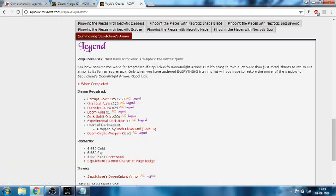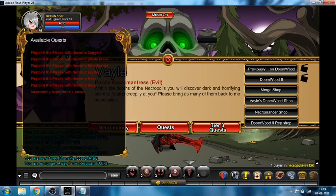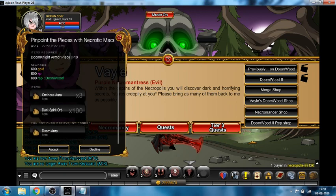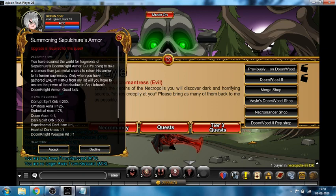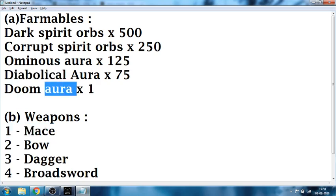Only if you have the necrotic weapons can you unlock these quests — all three quests over here. So once you have the Necrotic Maze, each and every time you complete this quest, you will get 3 Ominous Aura, 100 Dark Spirit Orbs which equals 1 Corrupt Spirit Orbs, and a chance to get Doom Aura. The Doom Aura — basically finishing any of these quests gives you an equal chance to get it. By the time you get 250 Corrupt Spirit Orbs, 125 Ominous, 75 Diabolical, and 500 Dark Spirit Orbs, you will have already gotten the Doom Aura. Do not worry about it.